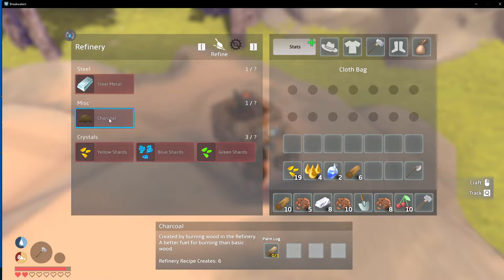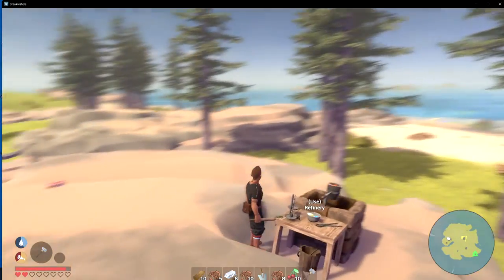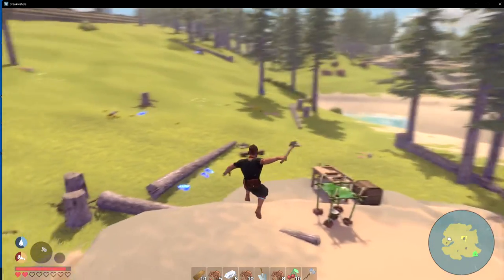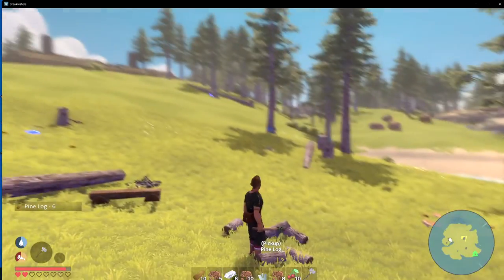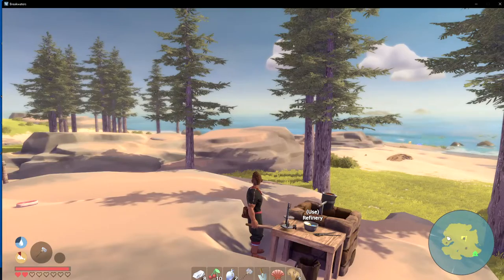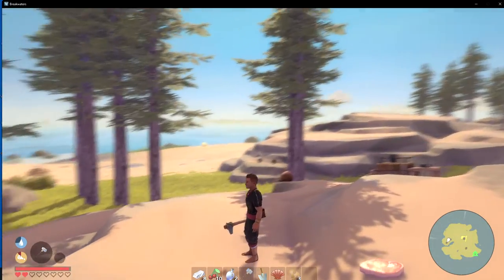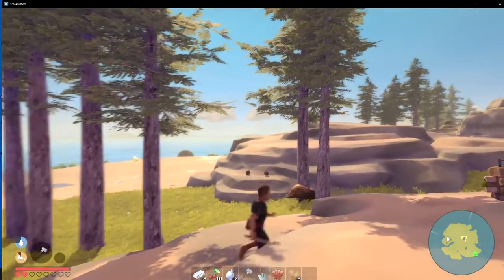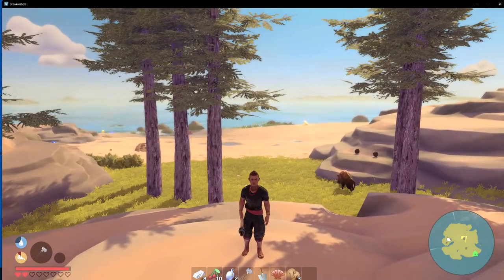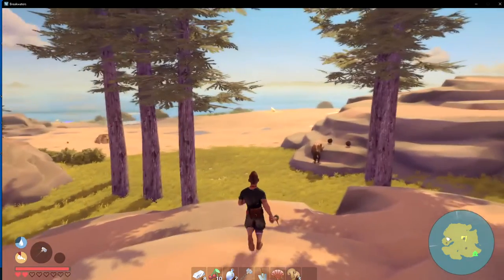What do you want - palm logs? It has to be a specific log. There's no palm trees on this island! Kind of crazy talk. I've been looking around this island and there's no palm trees. I see a palm tree over that way but I would have to create some sort of a land bridge all the way over there with the yellow shards, and it seems like a long ways.